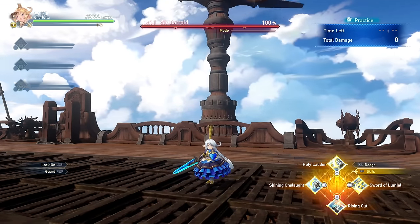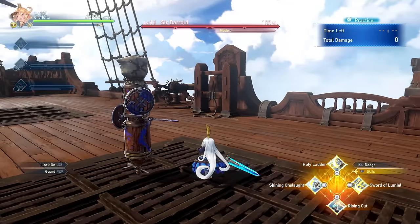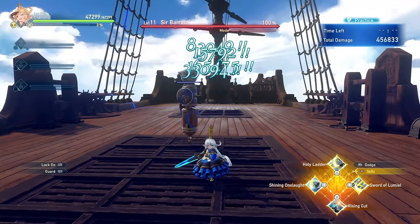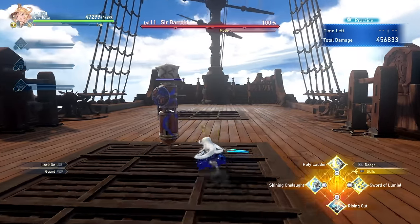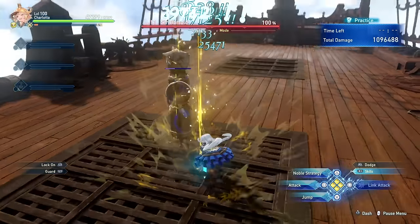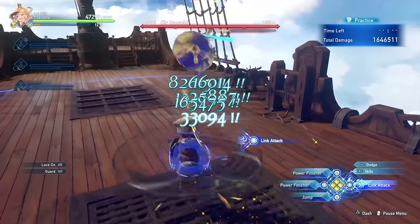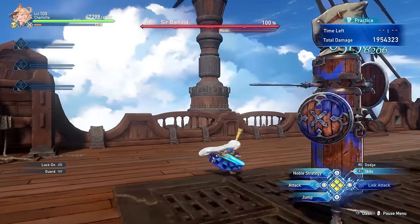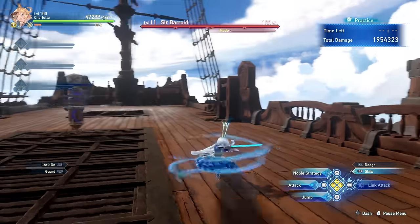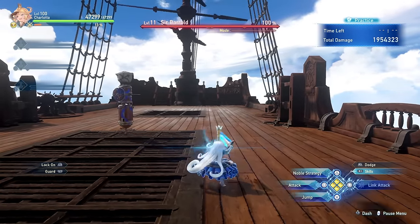Charlotte's final skill is Rising Cut, where pressing it has Charlotte enter a defensive stance where she's able to parry an incoming attack. The timing is very generous — you can actually activate it a couple of seconds before and you'll be able to do it — and of course you can follow it up with the combo finishers. If you're trying to be optimal, you would cancel into the spin attack to do as much damage as possible. If you don't end up countering anything, after a second or two Charlotte will do the swipe attack and she is not able to follow it up with Noble Stance.